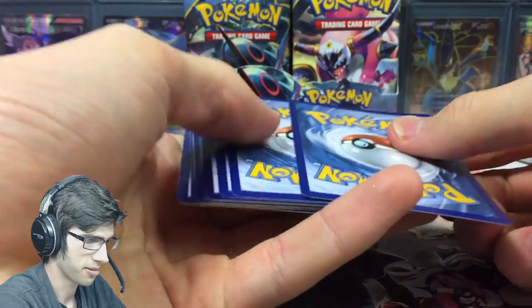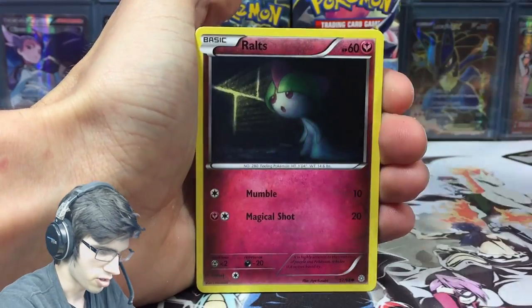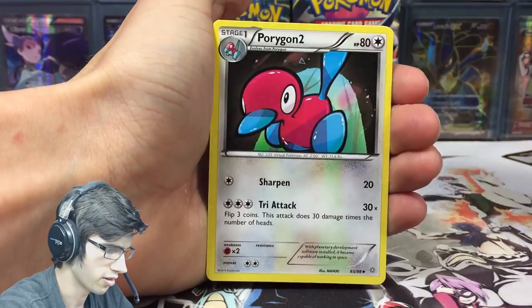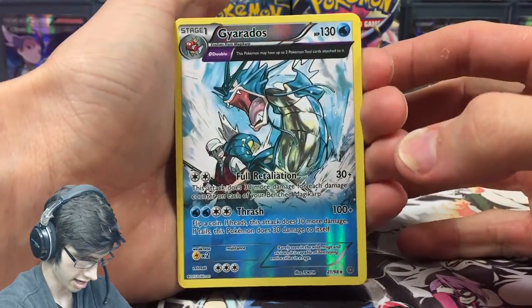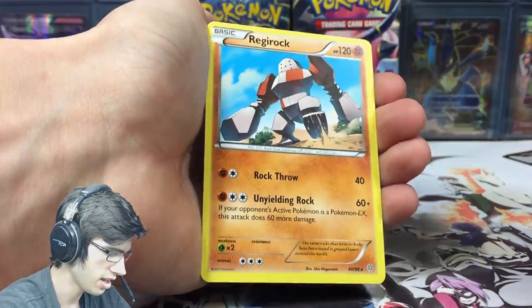Make sure you subscribe so you can be one of the lucky ones to get a code. We got Oddish, Inkay, Heracross, Porygon 2, Vaporeon, a reverse rare Gyarados — that is cool! That one's a holo in the set so our reverse rare is pretty sweet.